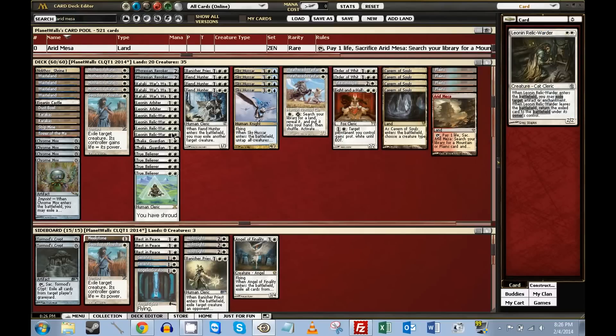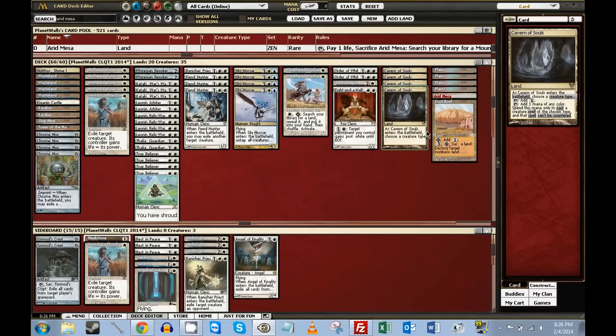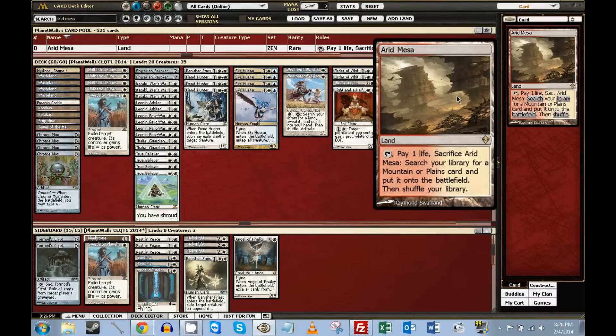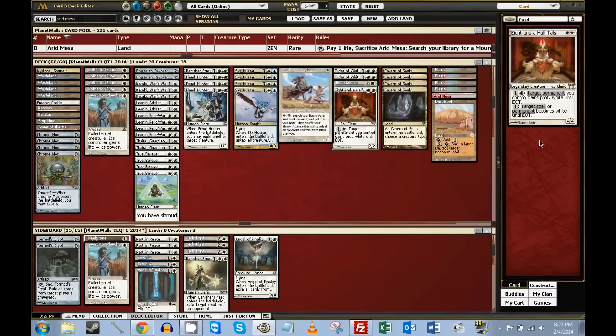The idea is that you have something of a land toolbox. Why would you want an Arid Mesa? Well most of the time you don't because it just costs you a life. But with Weather Wayfarer you can only activate the ability to search for any land if your opponent has more lands than you. If you play an Arid Mesa, the next turn you can crack it before you drop a land, and with the fetch land ability on the stack you can search for a land from your deck. So it gives you a slight additional possibility to use Weather Wayfarer's ability.